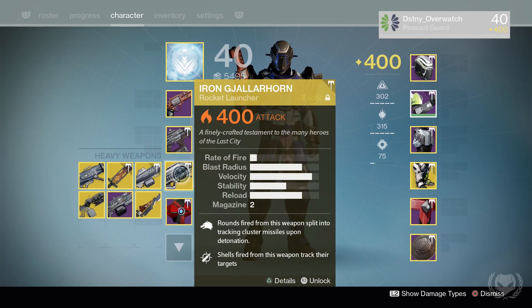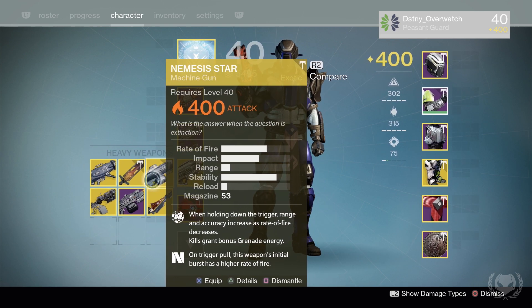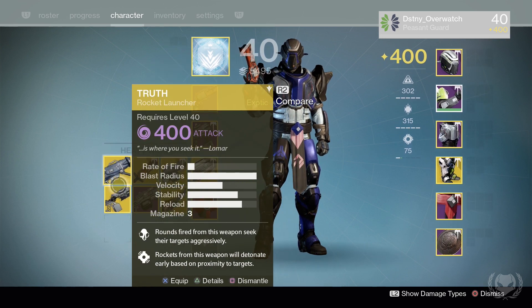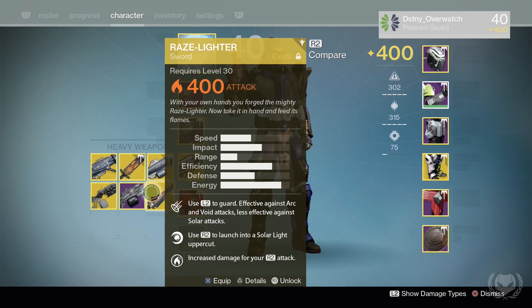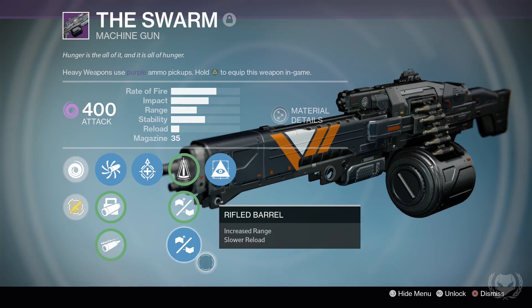For heavy weapons there's not much to talk about. I've got my Yellow Horn for PvE, my Nemesis Star for PvP, and then Young Wolf's Howl, Truth, Sleeper Simulant, Raid Launcher, and my Vanguard machine gun with Rifle Barrel and Hidden Hand.